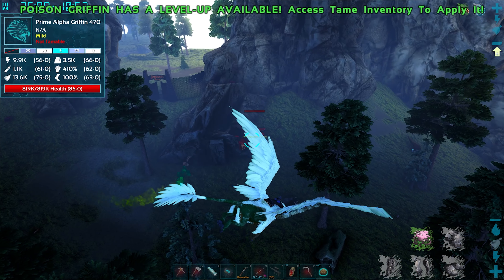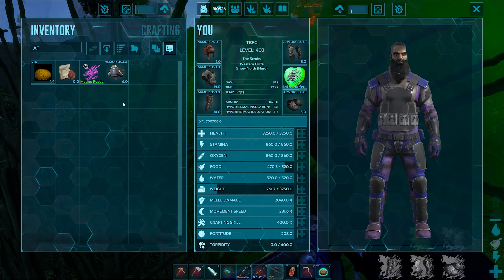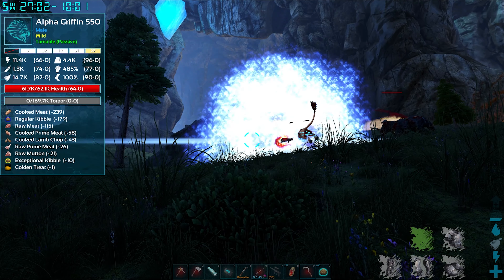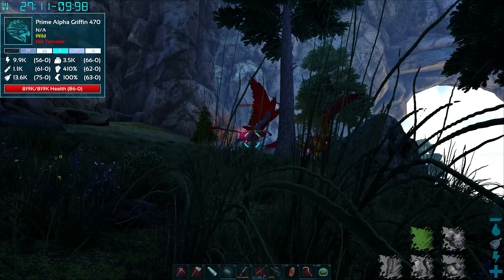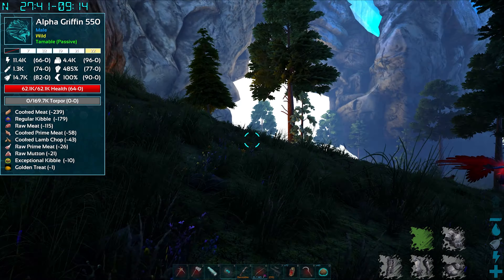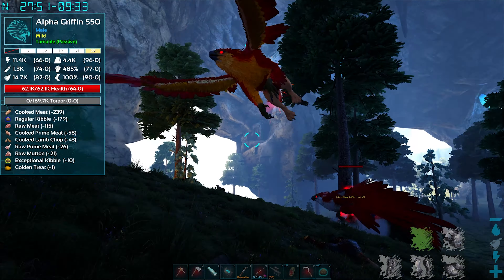There it is! And there's a prime alpha griffin too. Let's do this - I can hear the taming music. Putting the alpha hat on. There are missile-launching griffins here shooting missiles! We found missile launching griffins. Need to get them to chill out before approaching. I hear growls, making me nervous. Now just a matter of getting close enough to feed the alpha griffin.